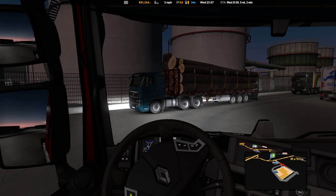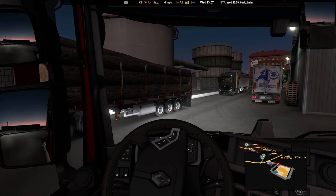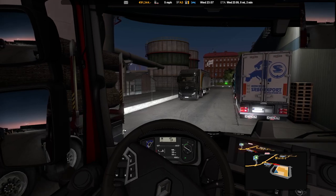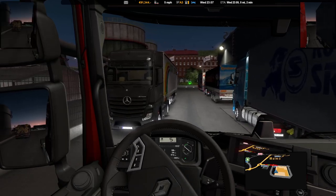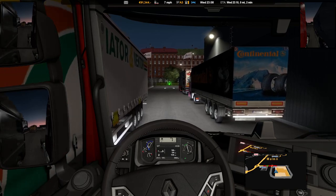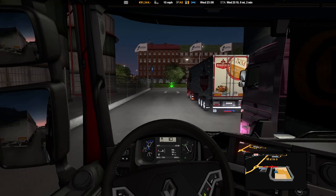F2 will bring your mirrors up. One press brings the opposite side mirror up from what you're actually truck driving. So if you're driving left-hand drive like I am, it brings the right-hand side mirror up in the top corner. Press it again and it brings up the left-hand one. Press it again and it removes the first mirror, then press again to remove the second mirror.